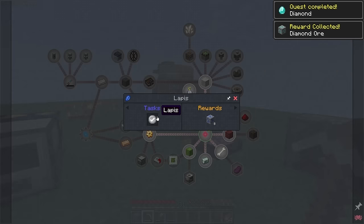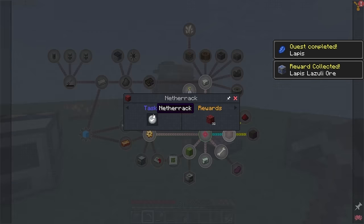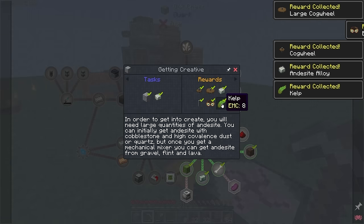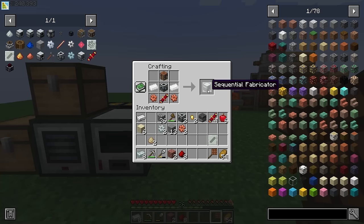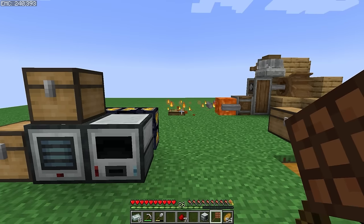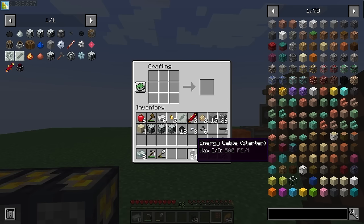We now have access to tier 2 resources, so let's claim all of our new goodies and teach the system how to print them. If we grab out the andesite alloy and the andesite we made earlier, we can get some free Create goodies as well. So let's ramp up our progression now — let's wash some soul sand into quartz, do a little bit of micro crafting, and make ourselves a sequential fabricator. This will allow us to auto craft, which is a massive step forward towards automating tier 1 crystals. In order to use multiple machines, we're going to need a way to transfer energy, so let's make up some dielectric paste and craft them into energy cables.